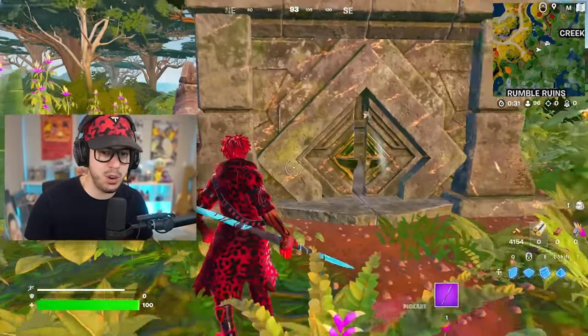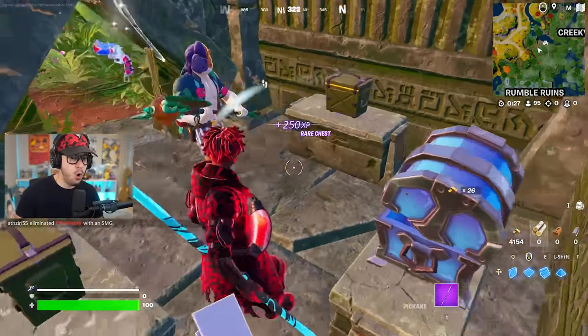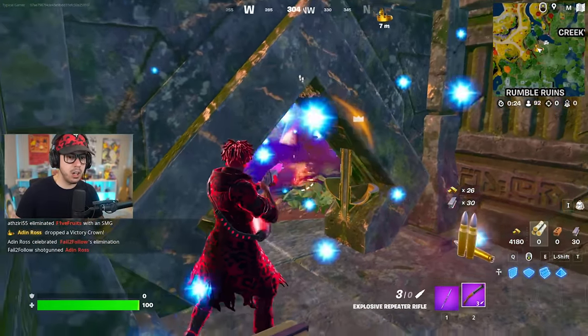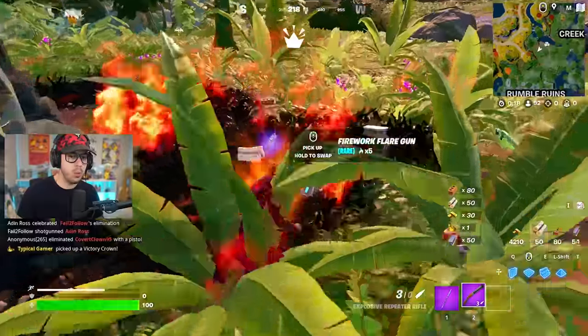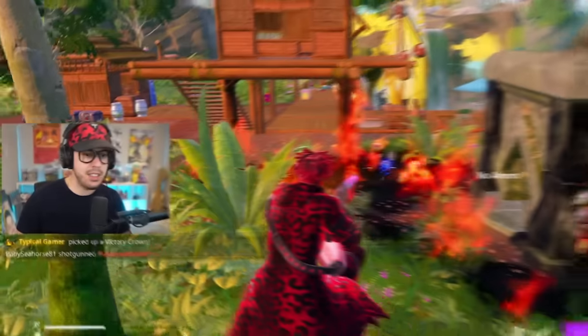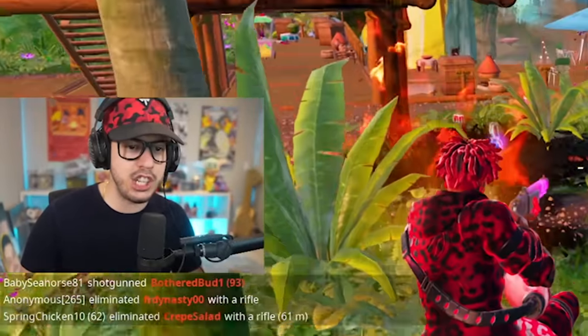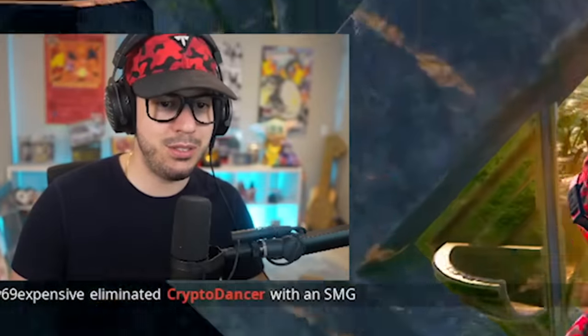When you see the blue eyes, you are good. Once you open it, you're actually going to get a rare chest. Two guys nearby took each other out - one had a flare gun, the other got a shotgun, and they started fighting each other. I grabbed the crown and got a purple explosive repeater. That is an interesting way to start the game.